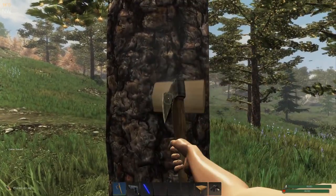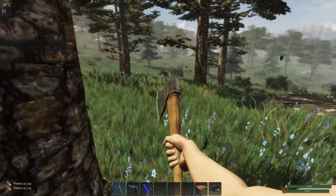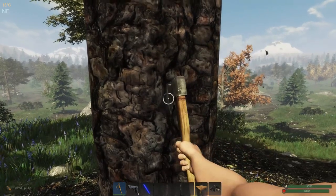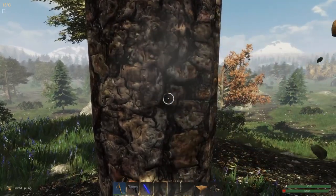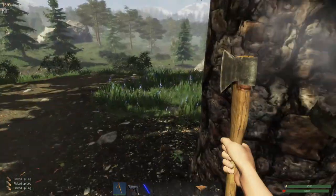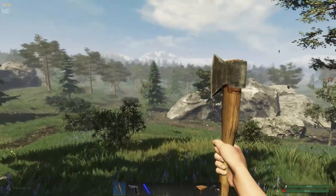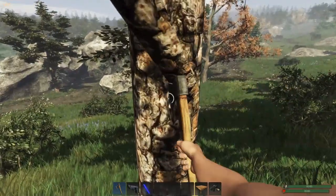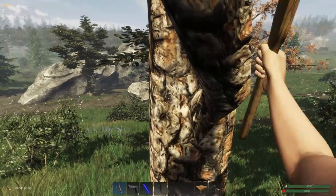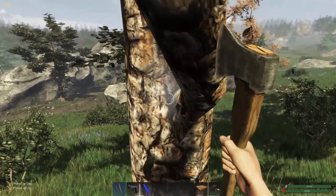I want to eat, not be eaten — that's how you survive. One of the biggest improvements the developer made that I think is one of the best things he did was making it so you automatically pick up logs. Before, you'd go up to a tree, cut it, get your three logs, and then have to find them in the grass and pick them up — which was a bit of a pain.